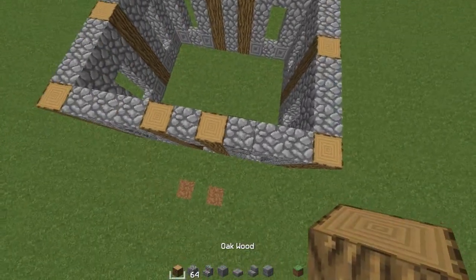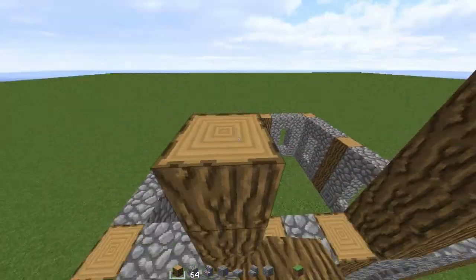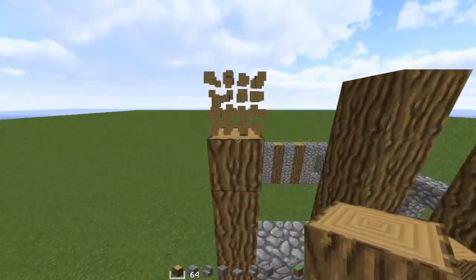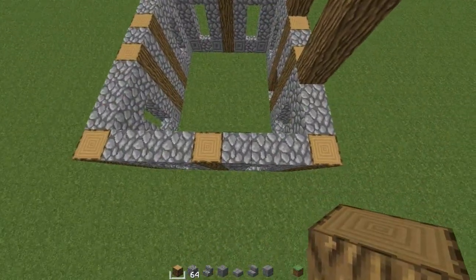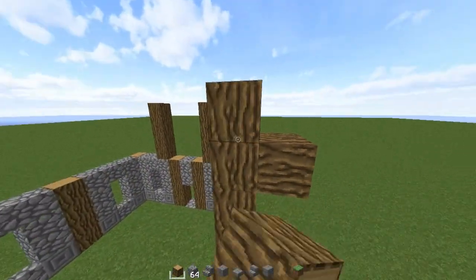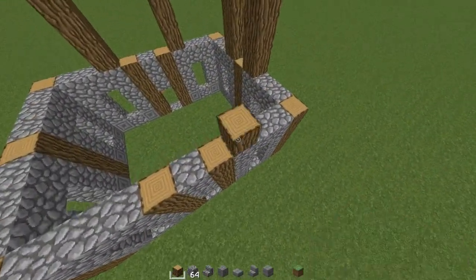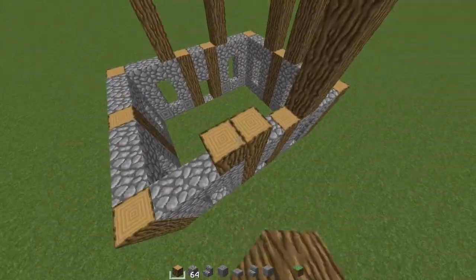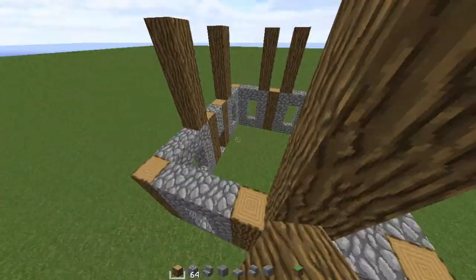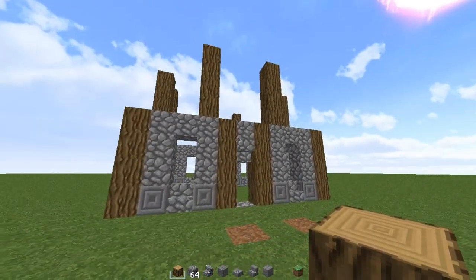So let's start off with the roof right now. We're gonna place a thingaming right there, and one right there. Actually, hang on — that could go down. And we're gonna do the same on this side, a thingaming right there, and one right there. And pillar thingaming right there and pillar thingaming right there. I'm not sure how this is gonna turn out, guys — hopefully it turns out well though.